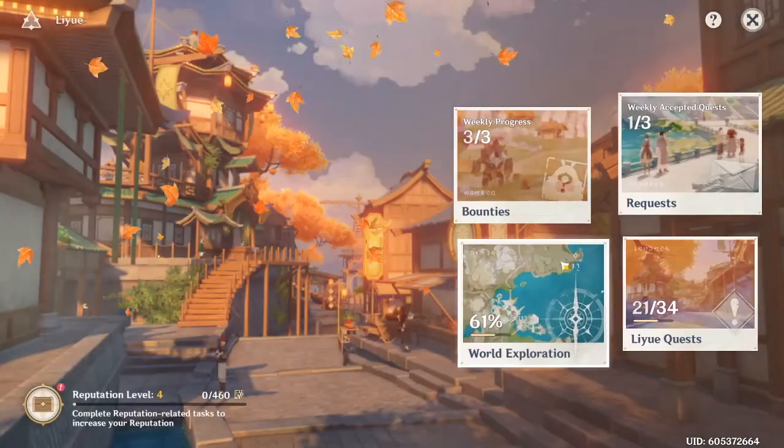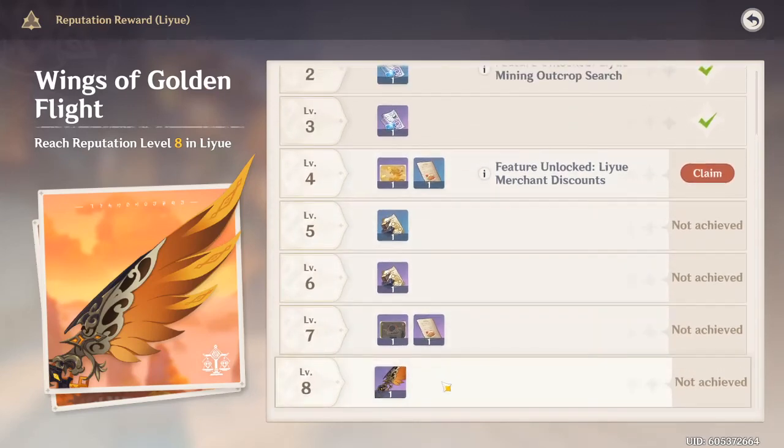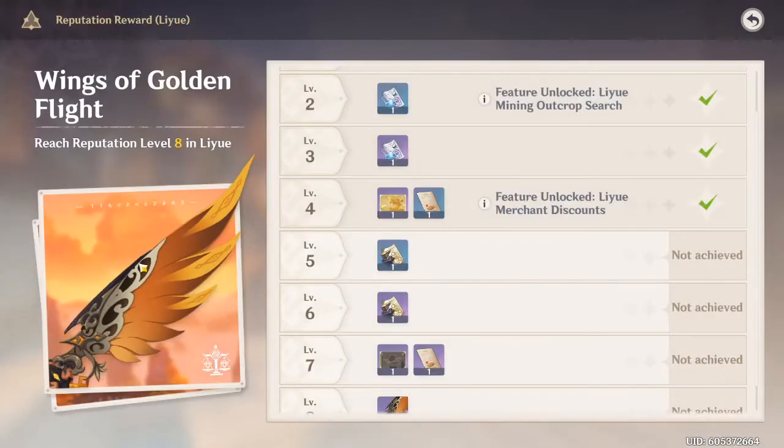There are new pairs of wings — two pairs actually, one in Liyue and one in Mondstadt. Right now I'm in the one in Liyue, and once you hit level eight you get the wings, which is super awesome.